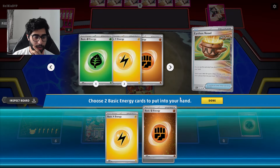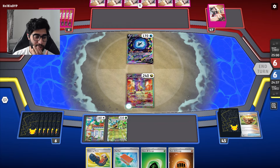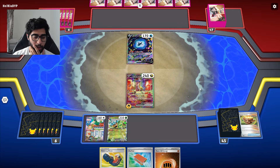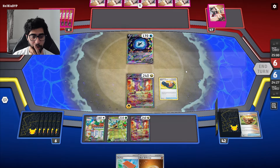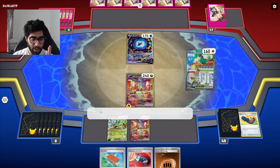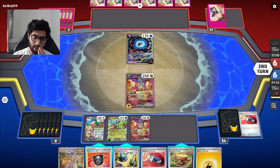I want to grab two of these mainly because I want to Sada one of them later on. I'm pretty sure I'll find a Sada, I can attach for turn, then Sada, and we'll be ready to go. So let's see what we can get - a Raging Bolt, another Raging Bolt in play is pretty good. Trekking Shoes, a Grass energy I don't need, a Pokemon Catcher I also don't need. We're down one gust, which isn't the best, but there's the Sada.